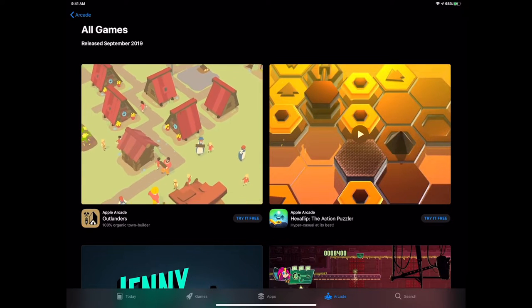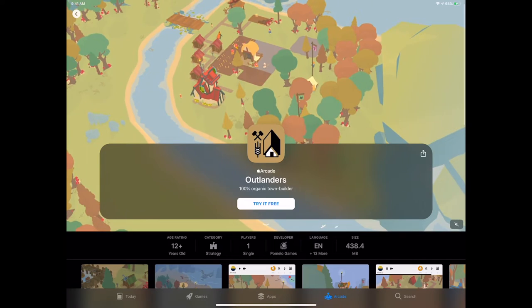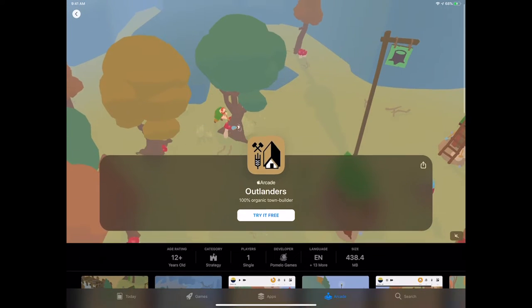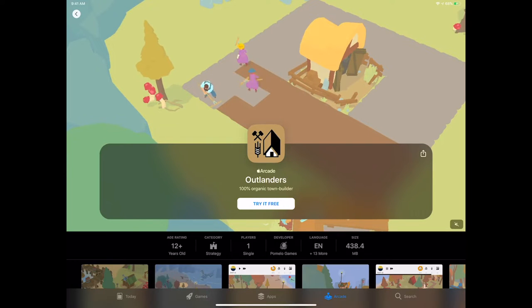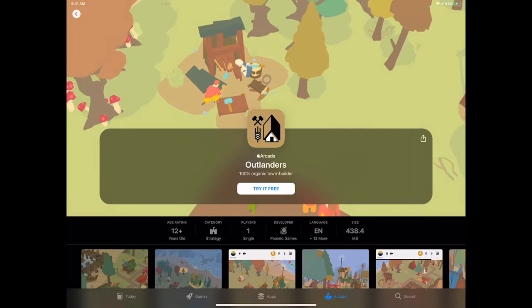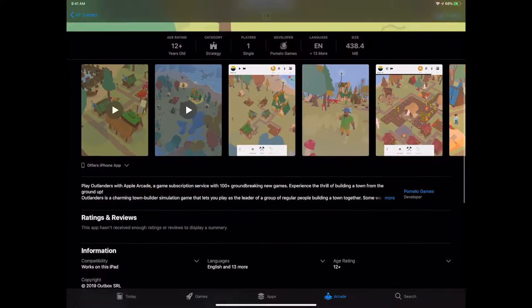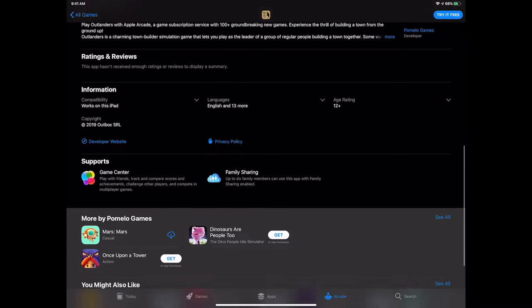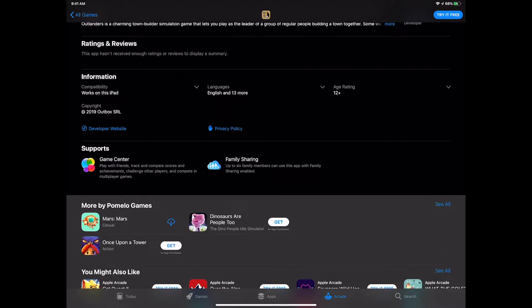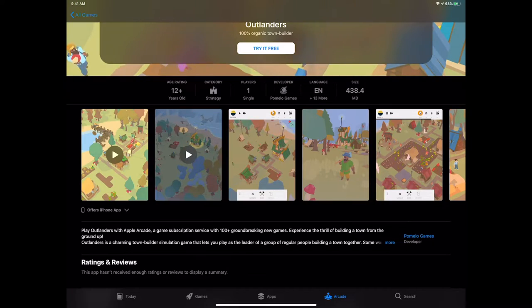We're going to go down to see all games. Apple pulled no stops — they spared no expense. Starting with Outlanders: the cool thing is you have the trailer playing in the background as you check out the details. You have all the screenshots, but trailers right there concurrently. There's a bar showing age rating, category, number of players, developer, languages, and download size — because size is going to matter with some of these.